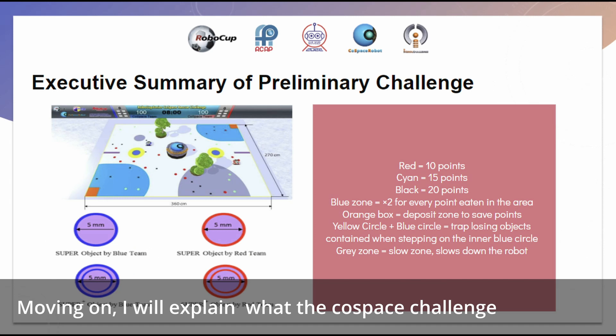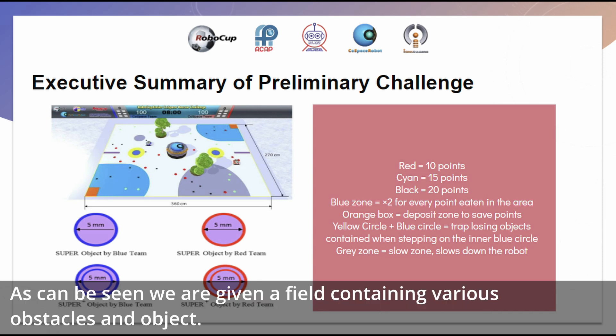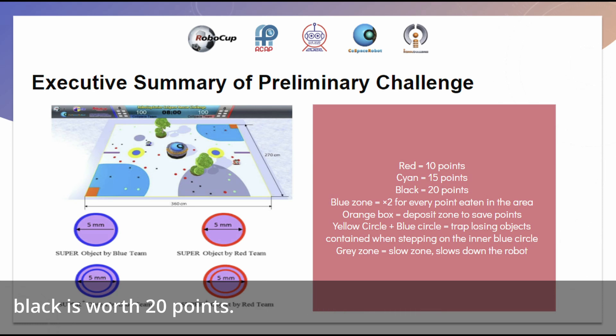Moving on, I will explain what the CoSpace Challenge is and the strategies we put in. This is the general map of CoSpace's first cue simulator. We are given a field containing various obstacles and objects. The objects are colored red, cyan, and black. Red is worth 10 points, cyan is worth 15 points, and black is worth 20 points.